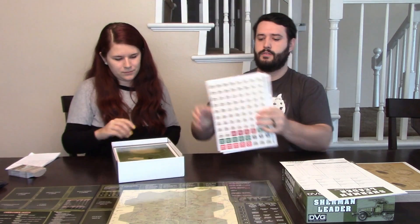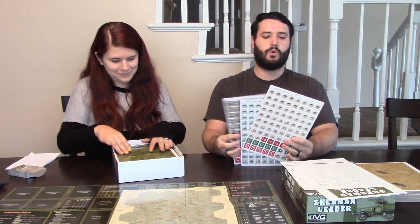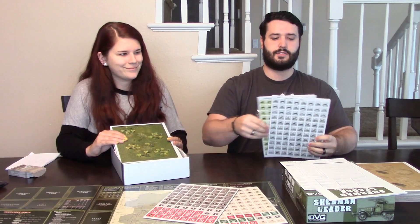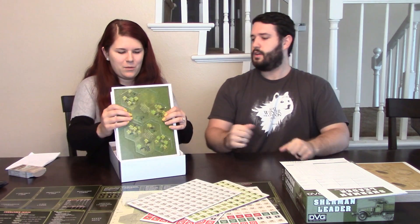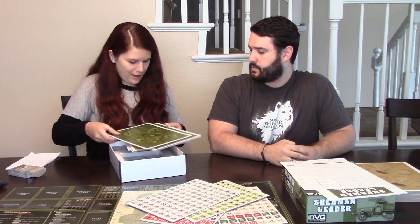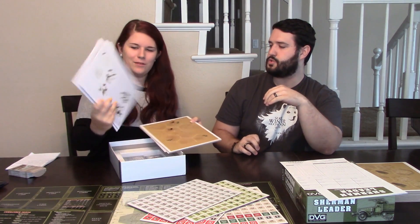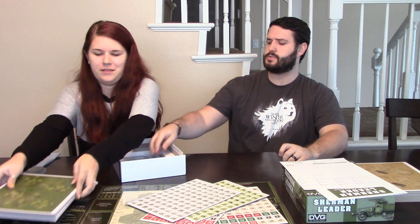We then have four counter sheets, nice and thick, containing your units, the enemy units, the hit counters, the command battalions — everything all ready to go. And we have eight sheets of terrain tiles for you to play with, everything from impassables to the desert, to the snow, as well as the different bunkers that you guys can fight.